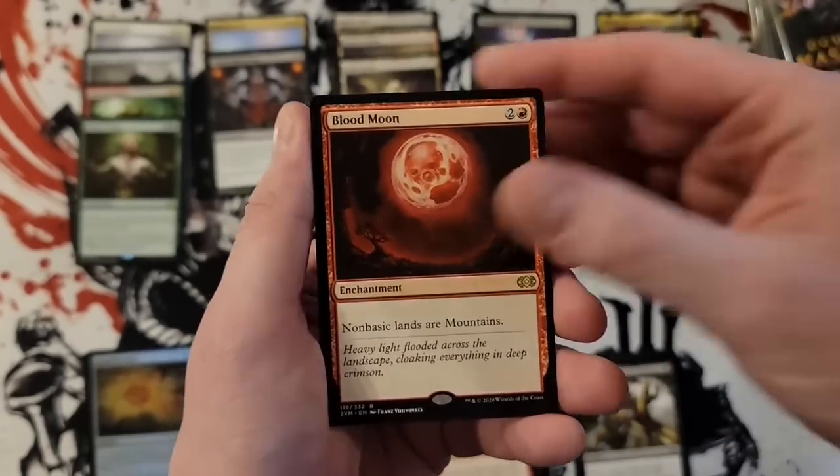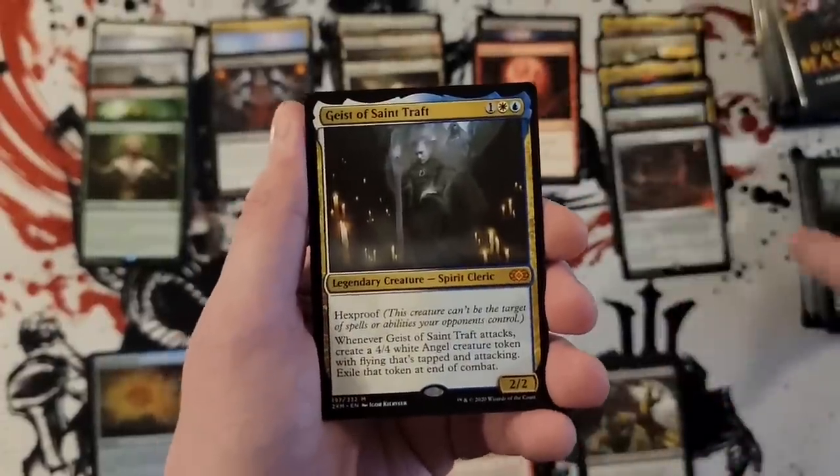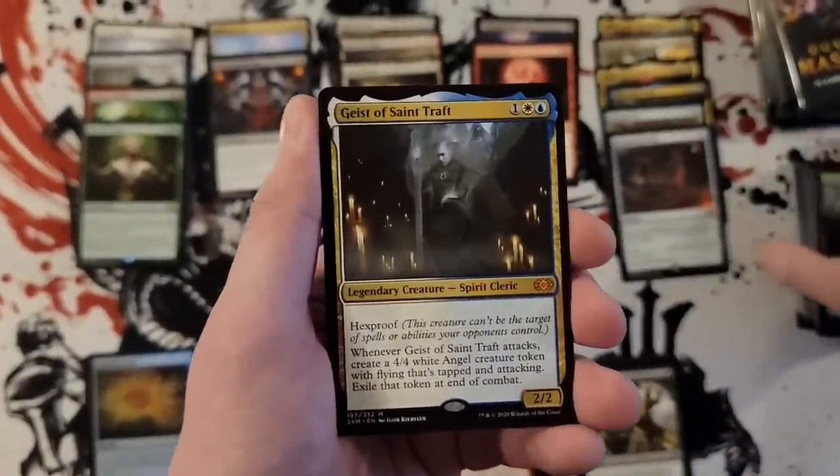Blood Moon — always a nice pull. And there's another mythic — that is the seventh mythic: Geist of Saint Traft.